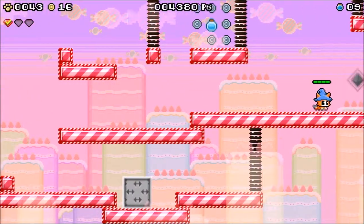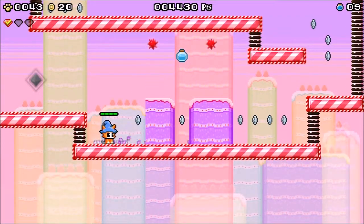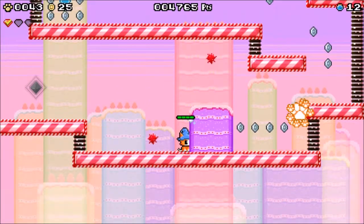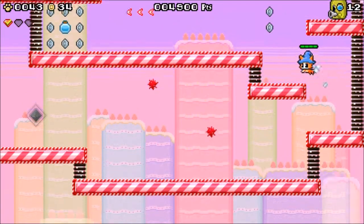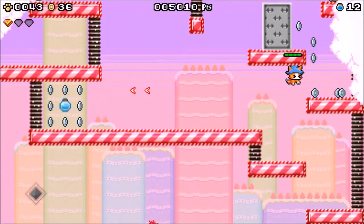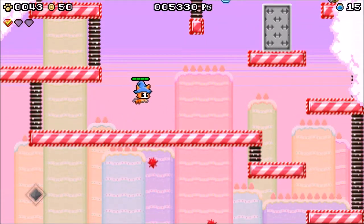Still really curious if the gold check marks actually do anything. It could just be an achievement thing, or it could unlock a secret. The game doesn't seem to really put that much effort into keeping track of them on the signposts — it just wants you to actually select the level again.